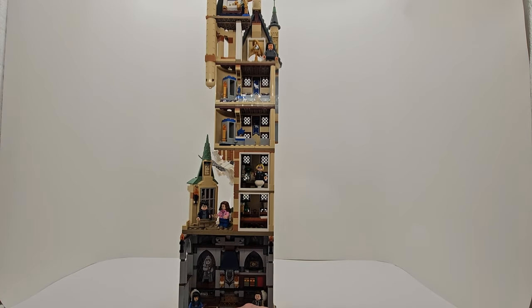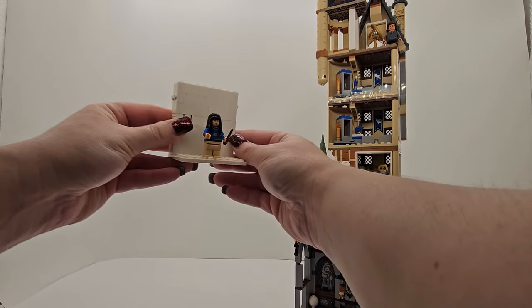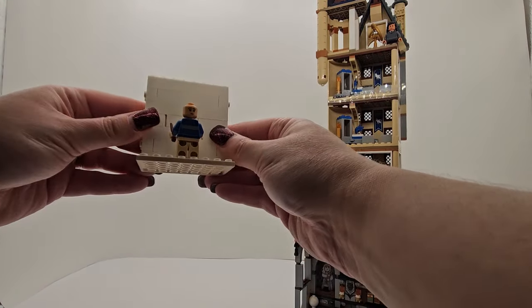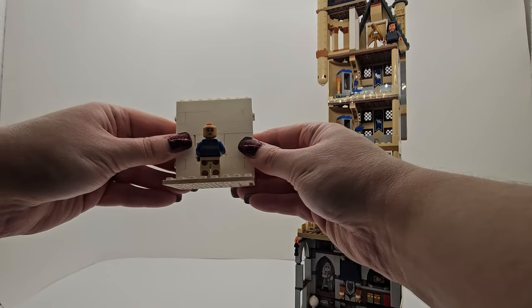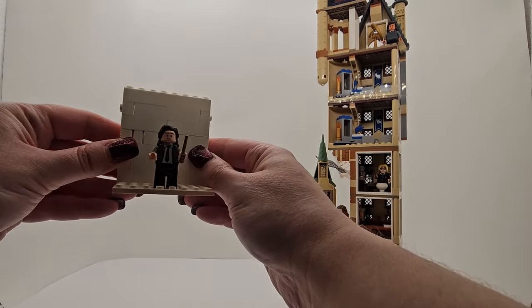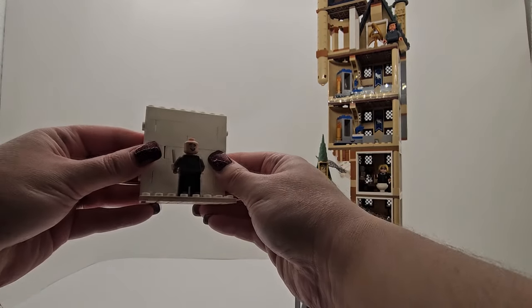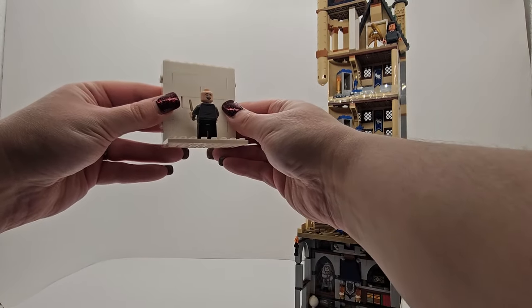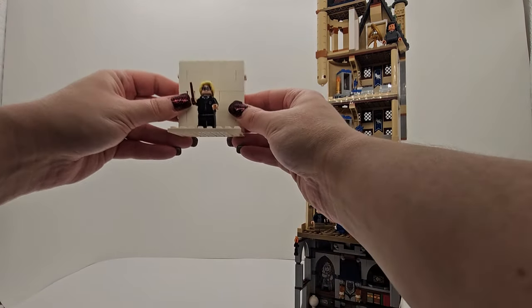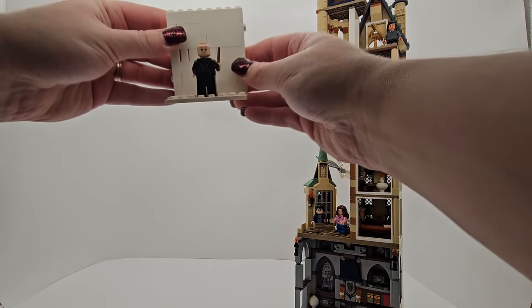We're going to take a look at the minifigures that came in. That's Cho Chang — I love her sweater. She does have a little bit of a lighter skin in this print, but I just love her Ravenclaw sweater; I think that's really cute. And then this is Michael Corner — I honestly don't know who he is, but it's good to have a variety of minifigures, especially different houses. And then of course, Luna Lovegood. She has her Wackspurt glasses on, and I love that. She does have another face on the back too.